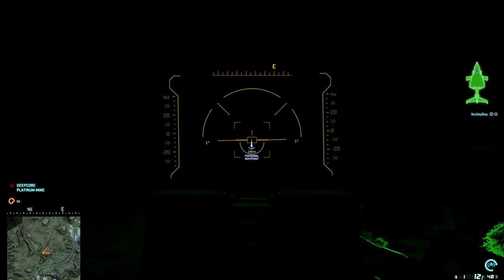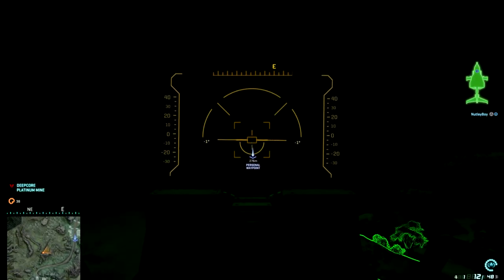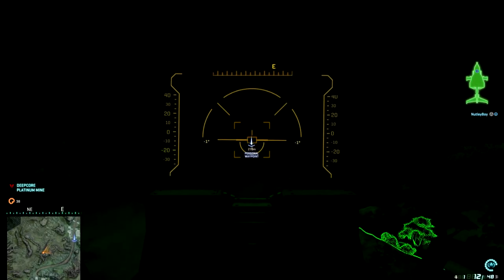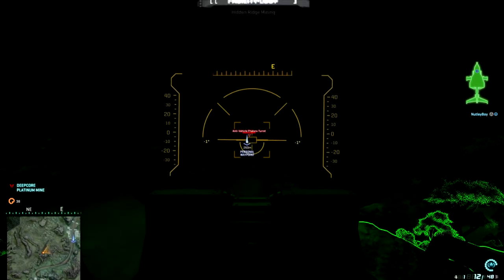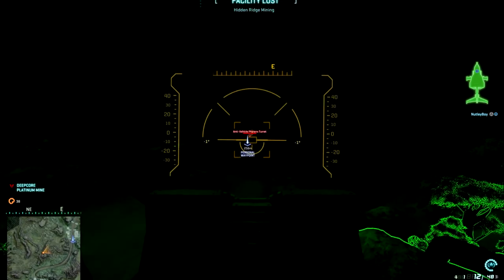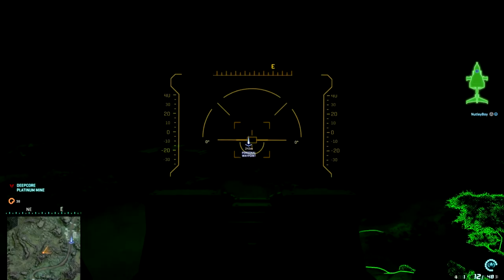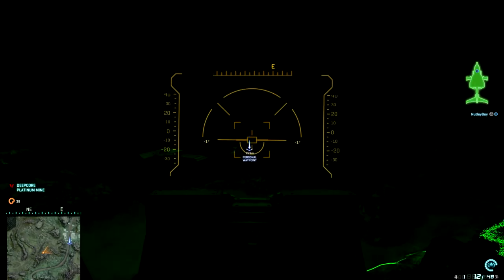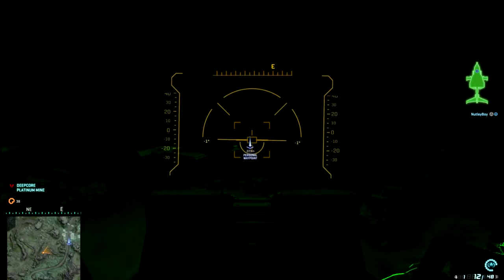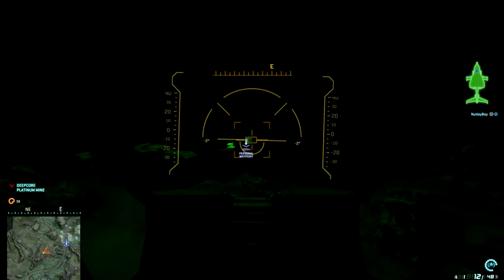Looking at the turret through night vision at a distance of about 270 meters — we're not even seeing it yet. I can press Q to spot the turret. Bringing it in closer, the turret on the left is starting to appear as we get closer to 200 meters. Now the turret's in view — I'd say about 200 meters.